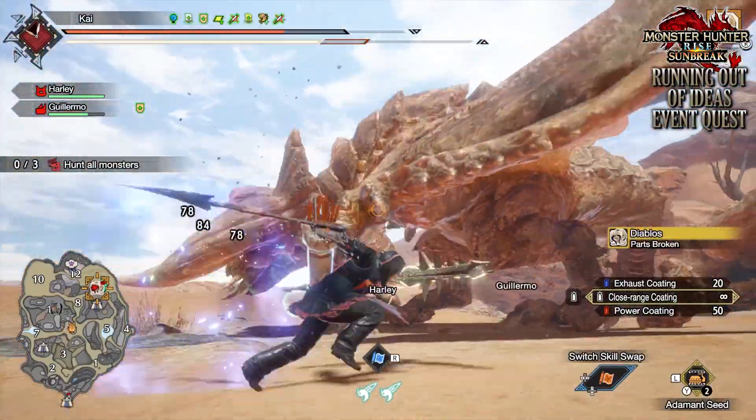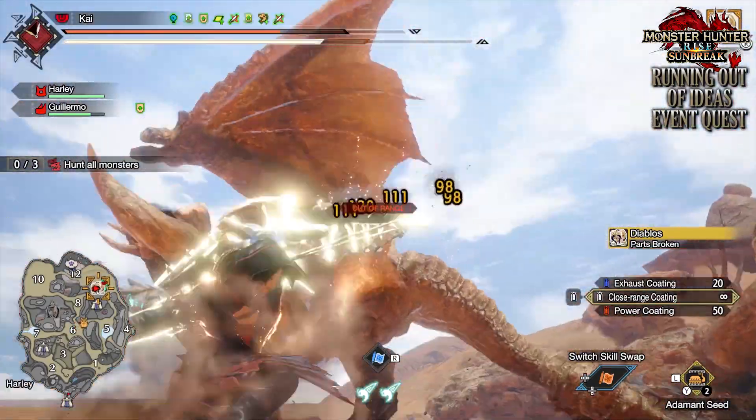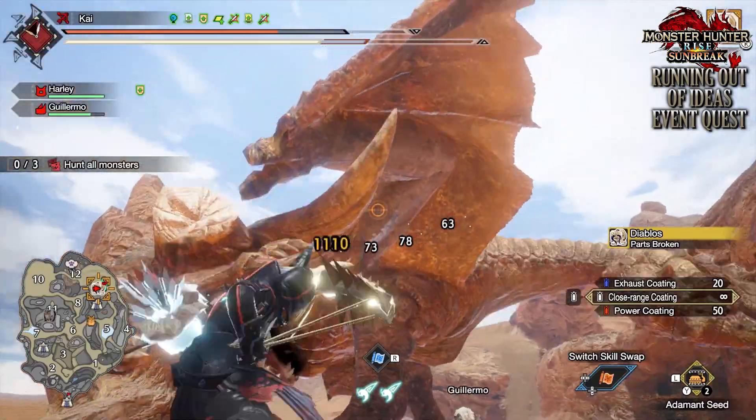Of course, if you want tips, Diablos is severely weak to the ice element, whilst Tigrex is weak to the thunder and dragon elements. But they are pretty standard monsters, and in all honesty, not that difficult.